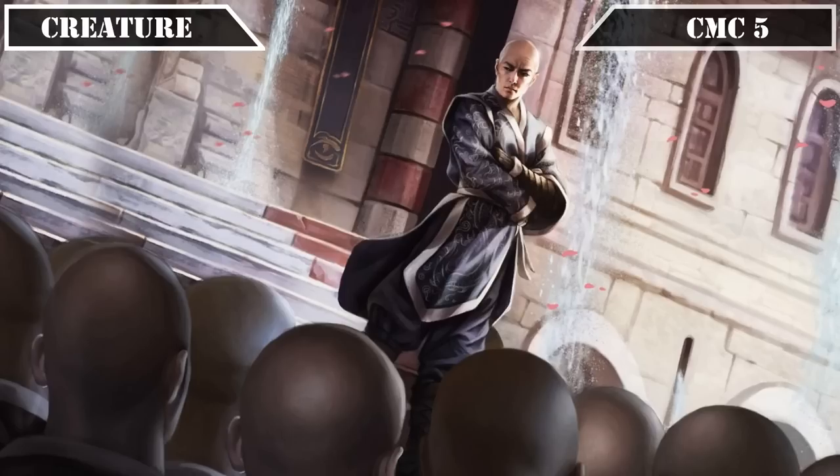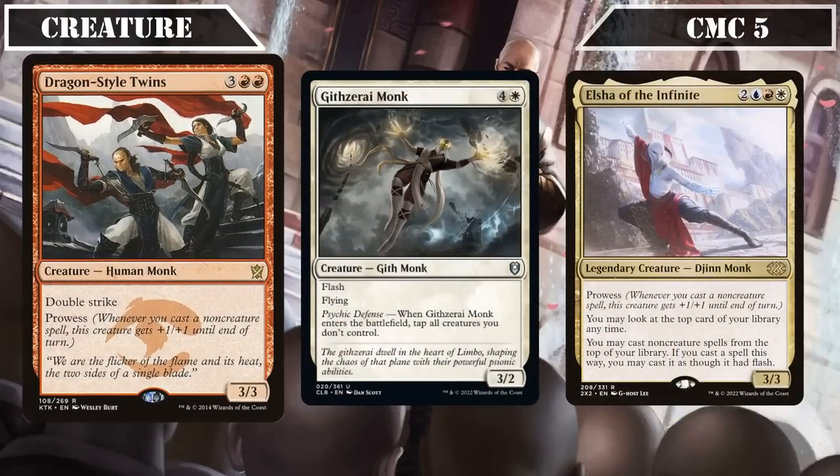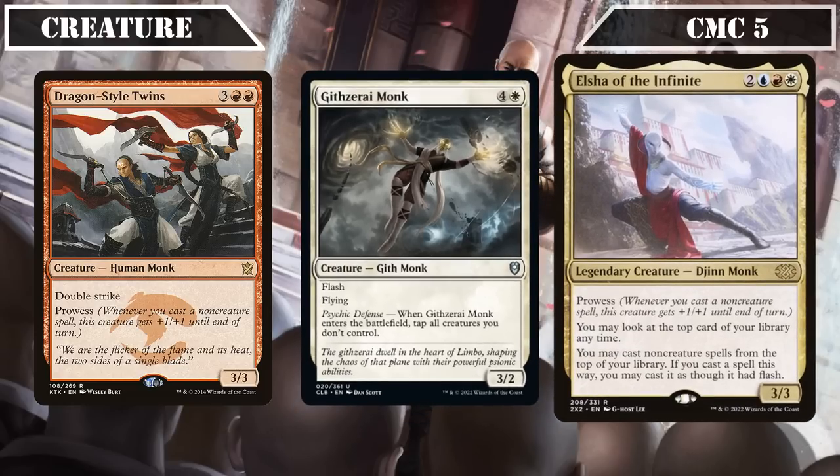The CMC 5 slot is up next with its three-monk entrance: Dragon Style Twins, Gythrazi Monk, and Elsha of the Infinite. Dragon Style Twins are a 3/3 with double strike and prowess — ideal targets to pump with our commander to survive combat or crack in for serious damage. Gythrazi Monk is a 3/2 with flash and flying that, when it ETBs, taps all creatures we don't control — easily allowing us to bring down our opponents' defenses for devastating alpha strikes, with its built-in flash allowing us to do so on opponents' turns. Elsha of the Infinite is a 3/3 with prowess that lets us look at the top card of our deck at any time and cast non-creature non-land cards off the top at flash speed, allowing us to generate card advantage and play those cards at instant speed for maximum flexibility.